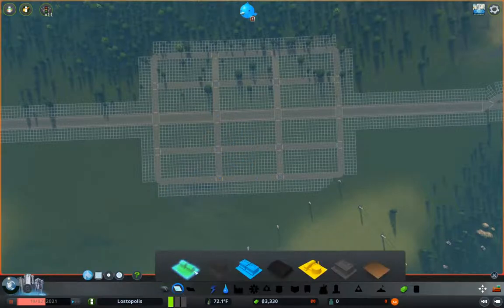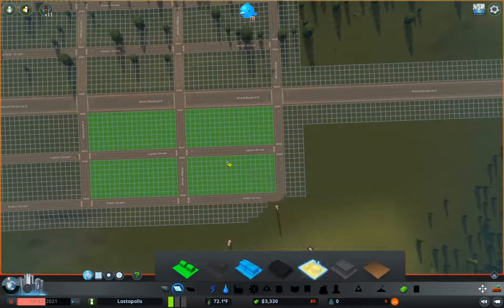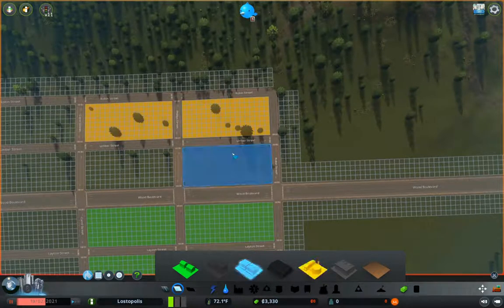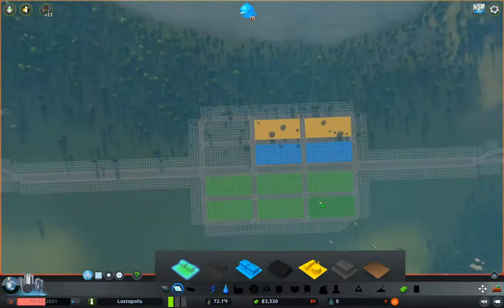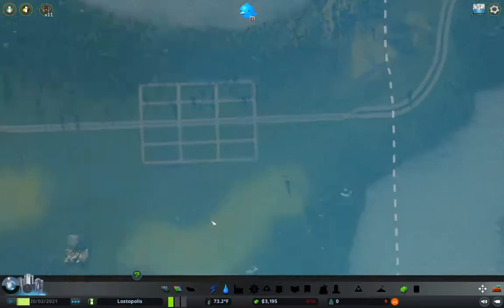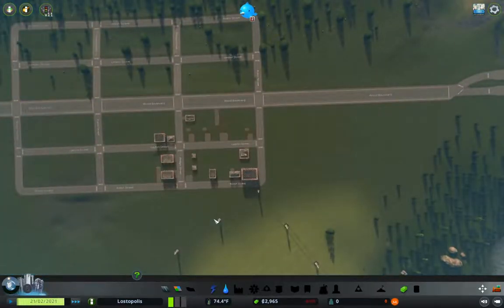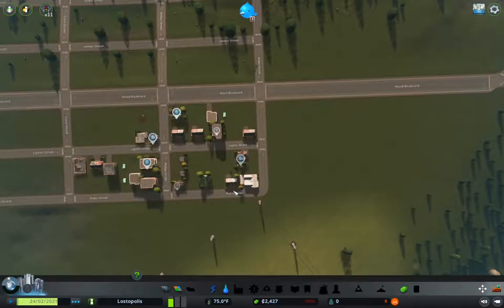So what we're going to do now is zone some stuff. We're going to zone some residential here. I'm going to put some industrial up here and some commercial here. This is just quick and dirty zoning so that we can get something started — hopefully meaning we end up with a positive cashflow real soon once the people start coming in.